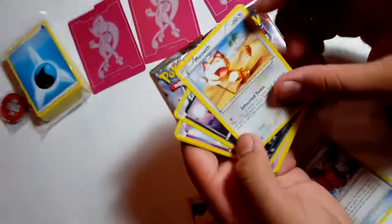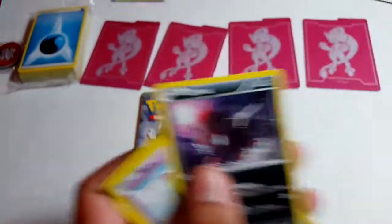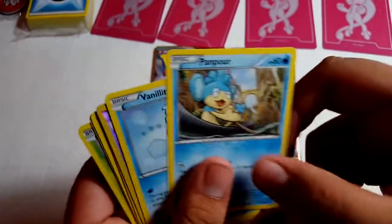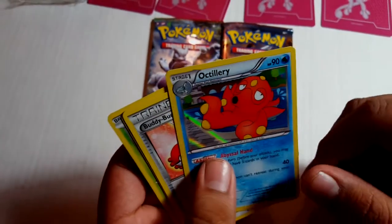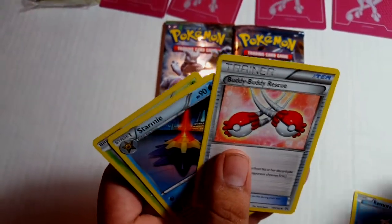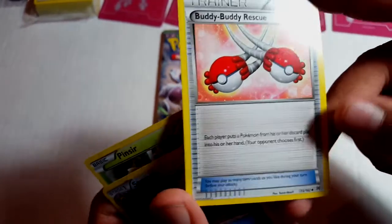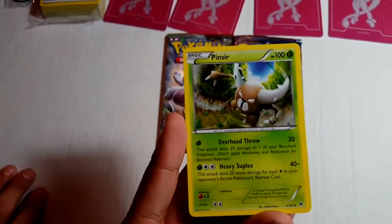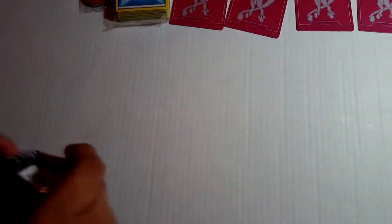Let me show you guys how to put it in. I got Meowth — he has an exhaust tackle, this picture's pretty funny, it's like in the desert. We got Zoro, Rouse, Pampor, Vanillet, a trainer — Yanni's Scheme, Octolary, Buddy Buddy Rescue — each player puts a Pokemon from the discard pile in, and the opponent chooses first. We got Starmie and Pinsir. This is probably my favorite one cause it kinda looks like a Bigfoot. These are the two last ones — hope we get an EX or a break card.